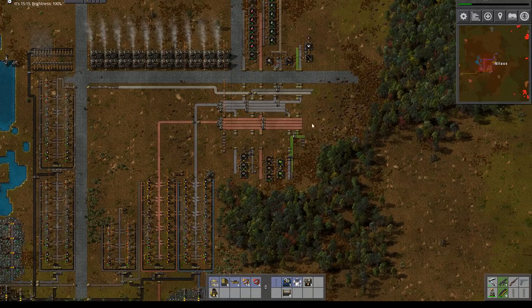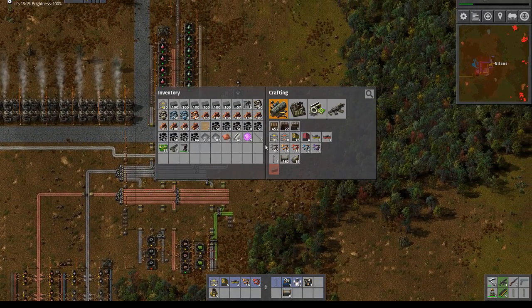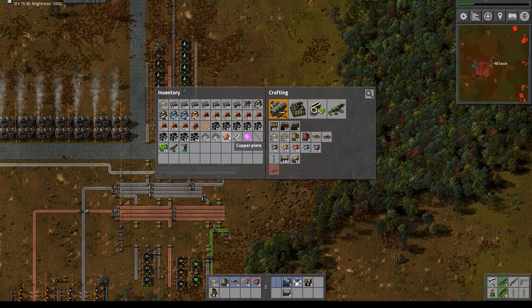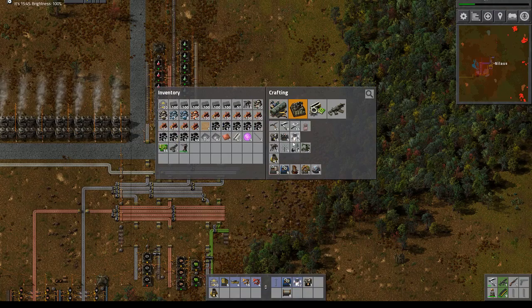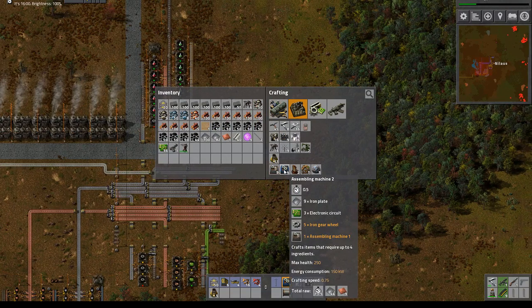I also cleaned out a bit of space over here. We should look at what we need to build now. We have a lot of power and what we should build is assembly machines. That requires a lot of things. I actually need an assembly machine to build an assembly machine.